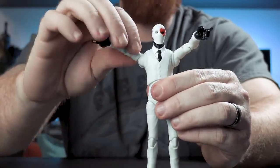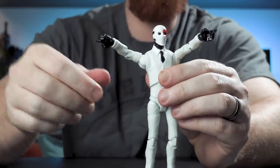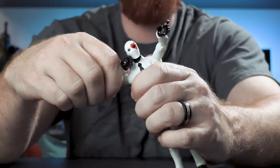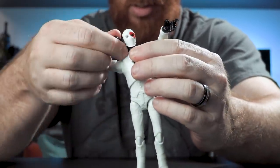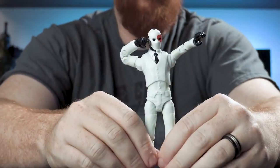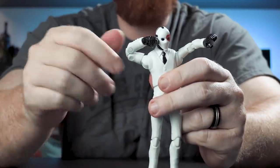There is a bicep swivel, so you can rotate this all the way around. The joints on the elbows are double-jointed, so we're going to get some pretty crazy posing going on. You can actually dab with this guy — double-jointed elbows, pretty awesome on that front.